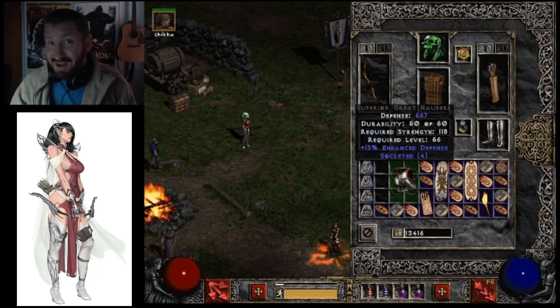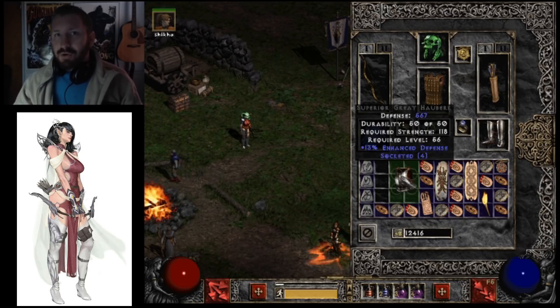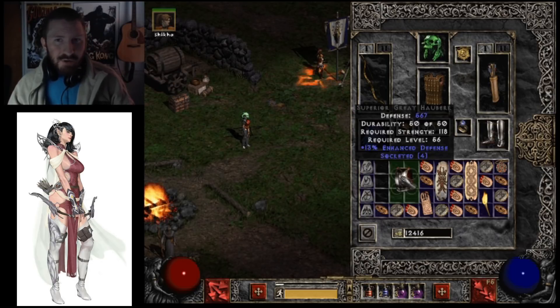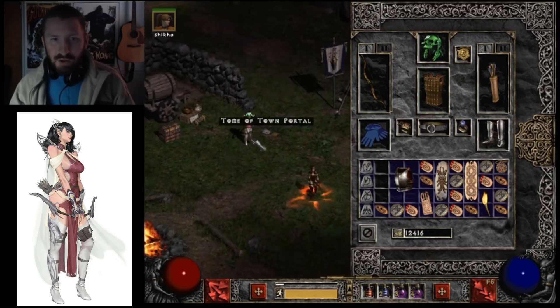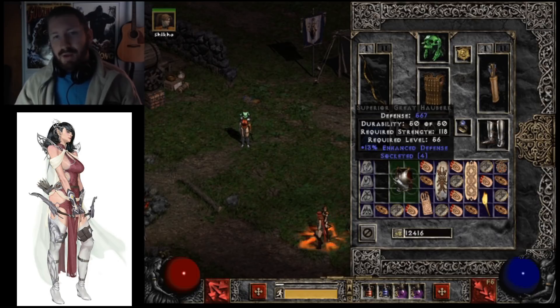So I'm going to make it right now in this Superior Great Hauberk — 13% enhanced defense. But I'm cool with that, because it's a smidge away from perfect, but that's fine. It gives it character, you know what I mean? Just like this Chains of Honor Wire Fleece that I made — it's 14% instead of 15% enhanced defense. Superior. Kind of unique, you know? It sets it apart from all the rest, and I'm fine by that.